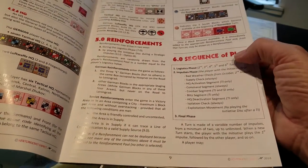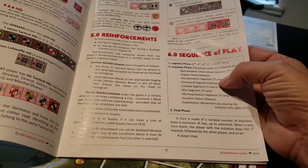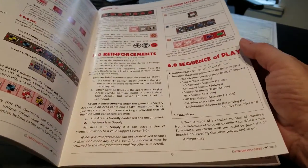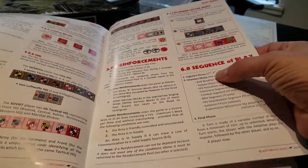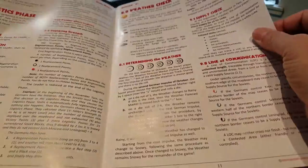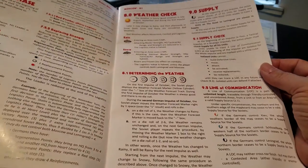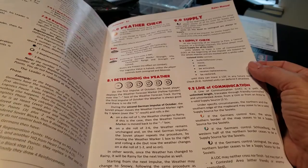The sequence of play is all pretty standard block game stuff. You have a logistics phase that's very important, then you go through impulses — as many as you have stars on your HQs — then a final phase where you may pass or not, then roll into the next impulse or end your turn and go through the next turn's logistics phase. It's a pretty straightforward game, but you do end up doing a little bit of back-and-forth with the rules.